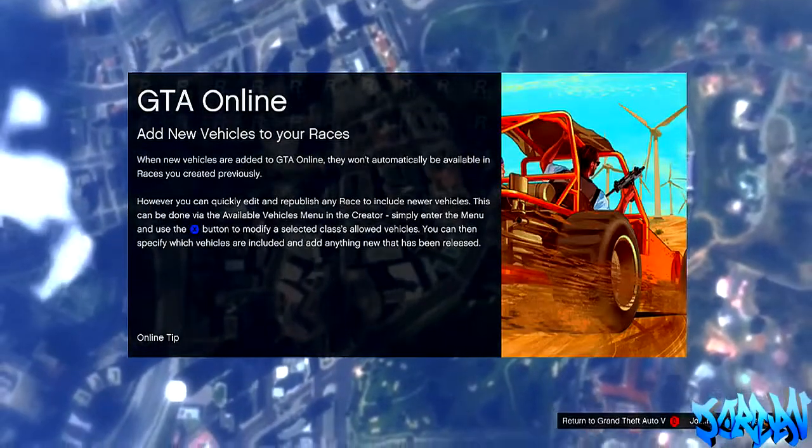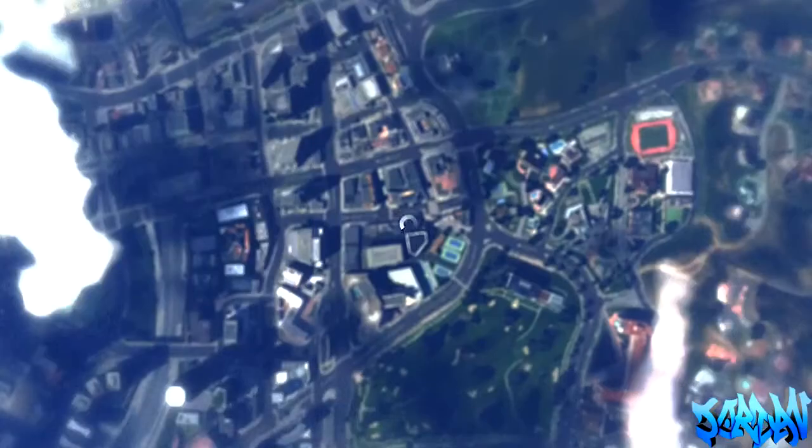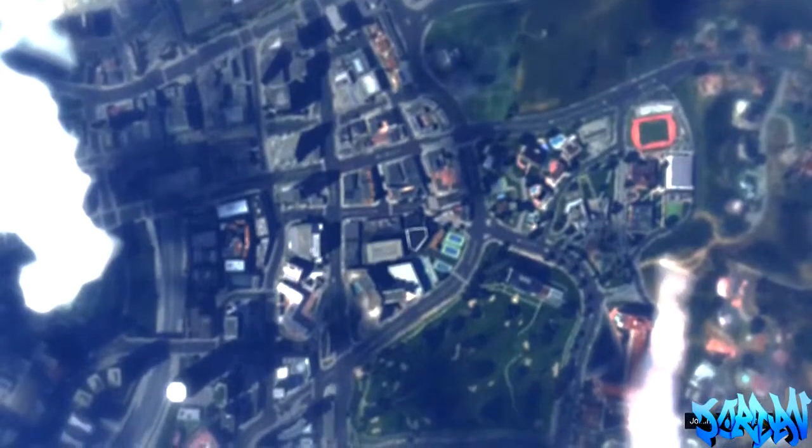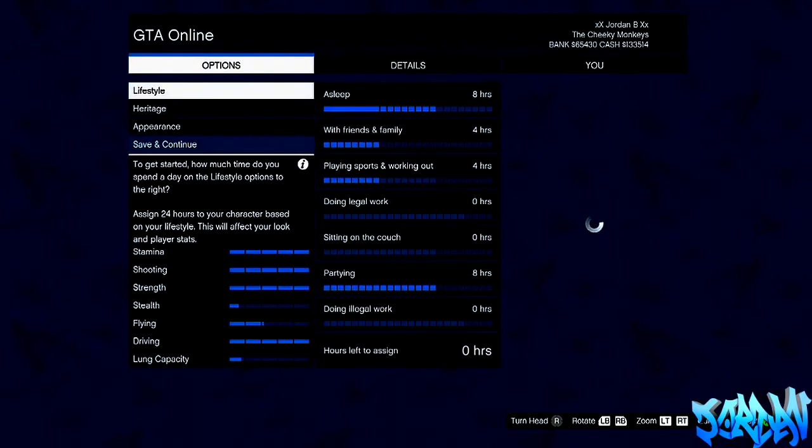We want to press Choose Character, and when this loads up we just want to select the character that we want to change the appearance for. So as you can see here, we've got my main character, so I'm going to press A on my main character. Now it's going to say do you want to alter your character's appearance — and that's the glitch done. I can press A to change my character's appearance, and it's as simple as that, guys.